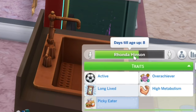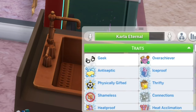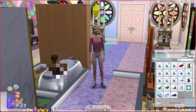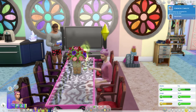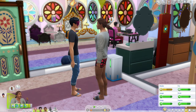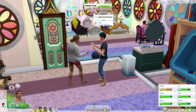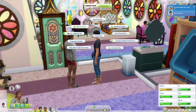Rhonda has eight days until age up, Gabriel has eight days until age up, and Carla has four. In order to make it one more week and go to the cheerleading competition on Friday, I need a potion of youth. Although I don't need to drink it yet because I still have four extra days, so just in case we have to do another week, I'll wait a little while.